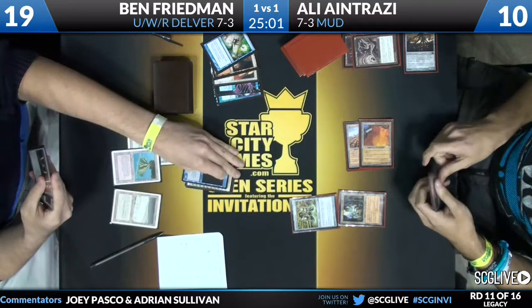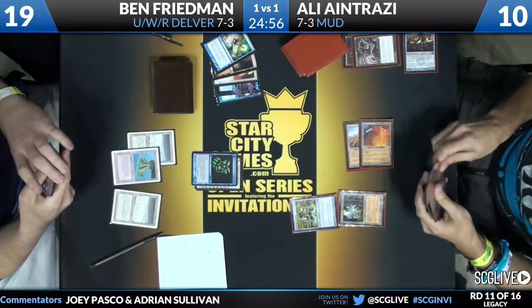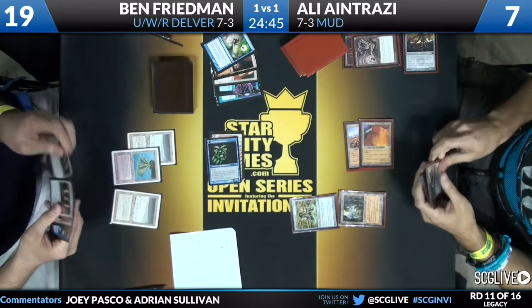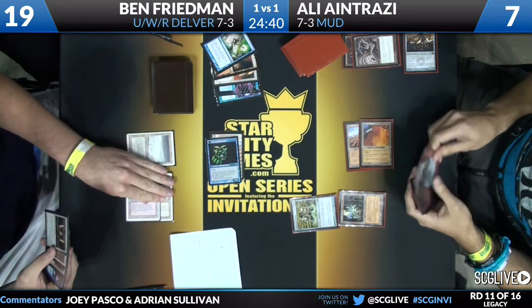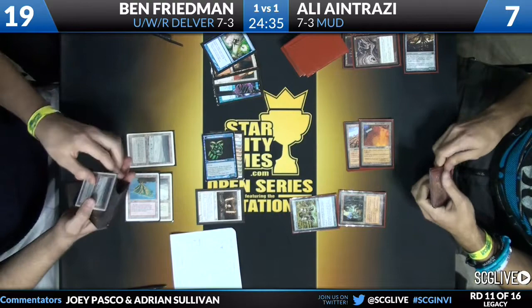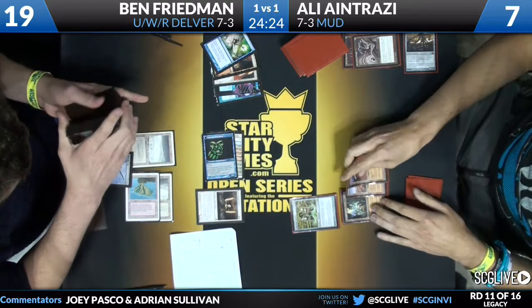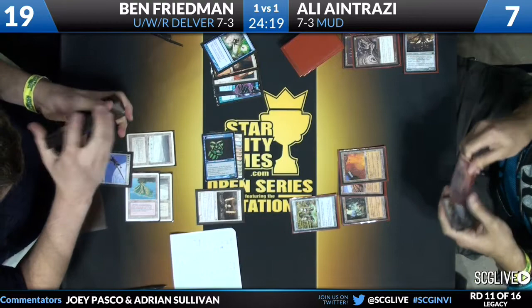Ben draws a Daze for the turn, attacks in for three — Ali down to seven. Now there are Ancient Tomb activations — really scary, because one more activation makes it a two-turn clock for Ben. But here's a Stoneforge Mystic. Stoneforge Mystic is going to find — he's looking at Jitte and Batterskull, they're near each other. He's going with the Jitte. After seeing that Ensnaring Bridge, maybe thinking the Germ token isn't the best plan.